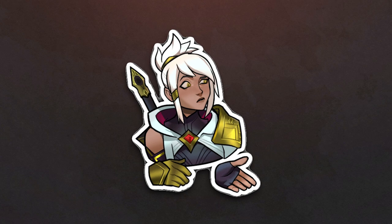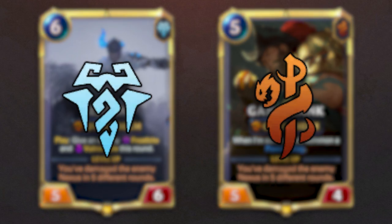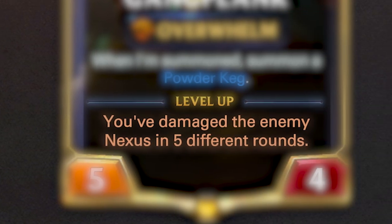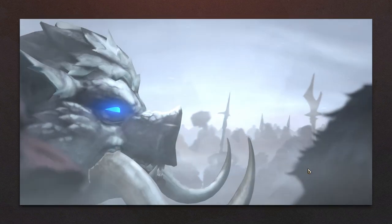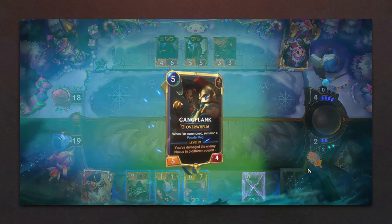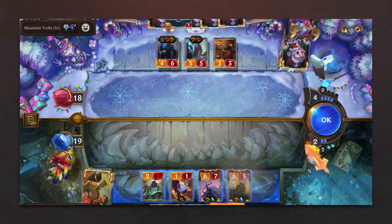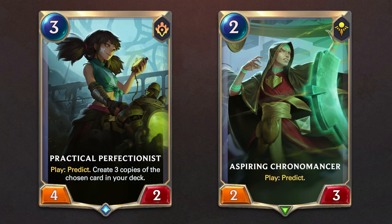But how can we apply this to champions? In the same way — let's use Sejuani and Ganplank as an example. These champions are from different regions, and have different abilities when played, but they share the same level up condition: you've damaged the enemy Nexus in five different rounds. This creates a synergy between them because you can level them up simultaneously and put extra pressure on your opponent. Champions might have synergy with each other, but you need to make sure that their followers also work well together.